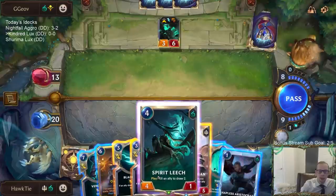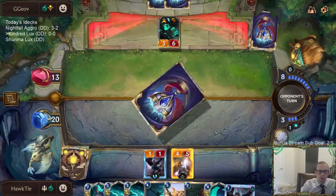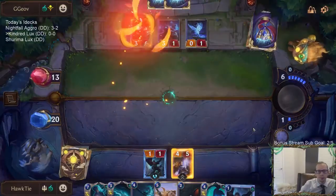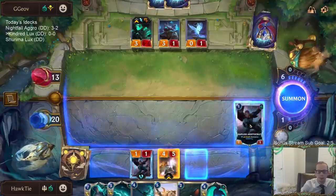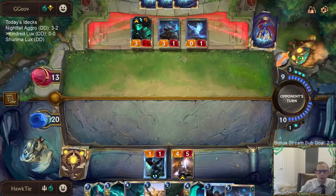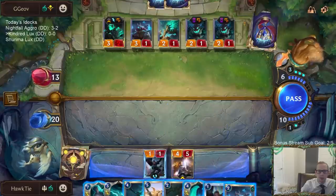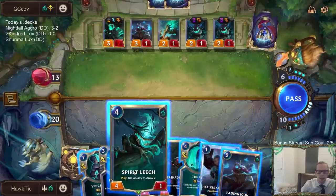I could double Black Spear, but I want to get this Lux in play. Alright, one Black Spear in — which means we're partway to having a leveled-up Lux. This would be four, five, six spells, which would be bad. I thought I had Spirit Leech in my hand — yeah, there it is.